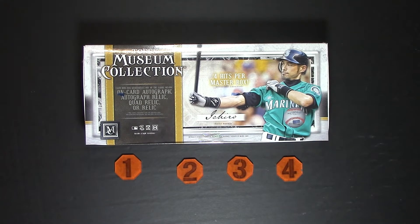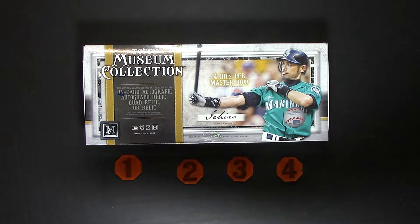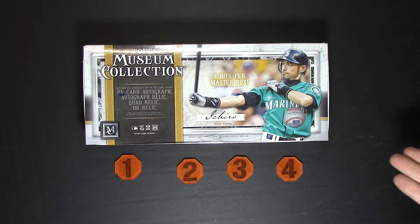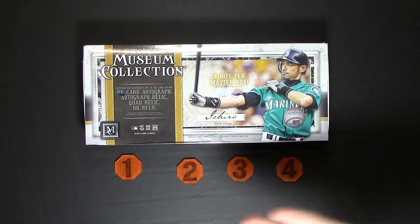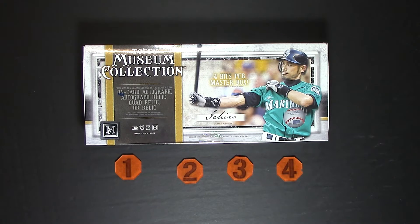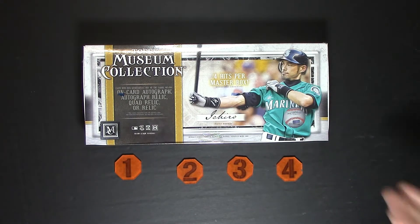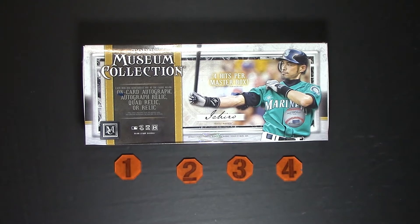Hey guys, it's JD and Clifford here with an exciting break. We're doing the Topps Museum Collection, but we're doing this a bit differently — we're actually splitting this personally for ourselves. We thought we'd give you a sneak peek of what the set looks like. We have four tokens with four corresponding areas. Clifford is going to pick two numbers, I'm going to take the other two numbers, we'll mix them up and that determines the order we take.